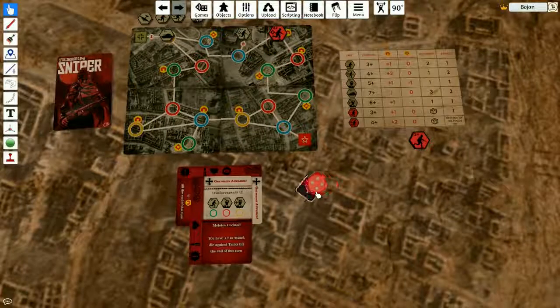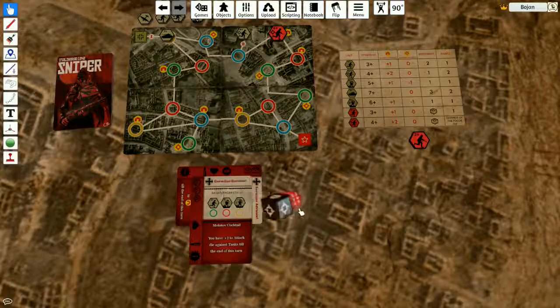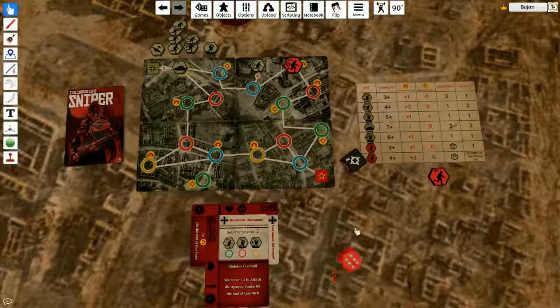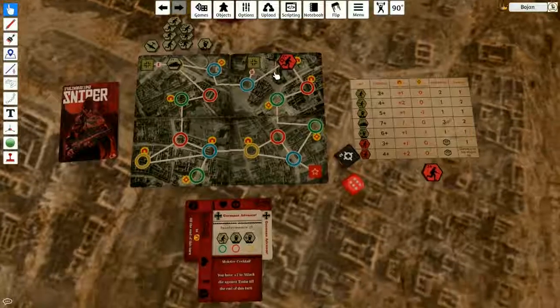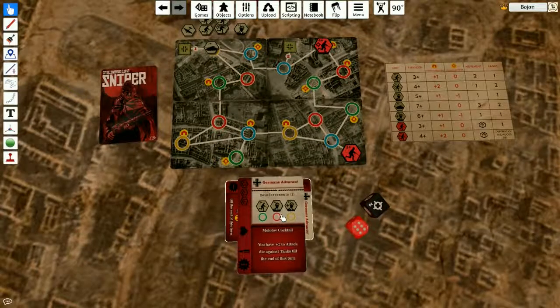Let's try — but if I don't manage to kill him from the first shot, he's gonna retaliate. The good news is I have this heart, which means I can sustain one damage, so that would be okay. Shooting at the sniper — this cancelled all the range between him and me, and this six is enough to kill him. Sniper is dead, I get the reinforcements back. That worked really, really well for me.